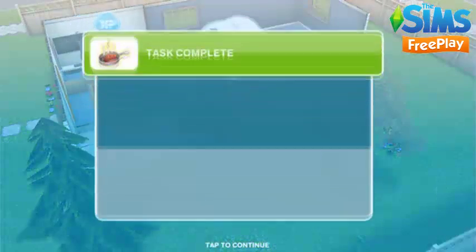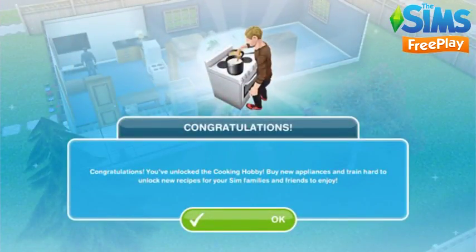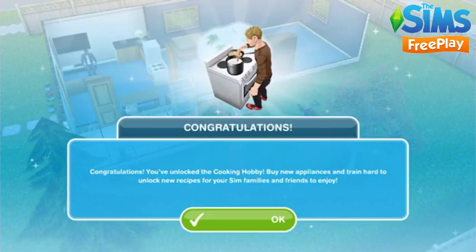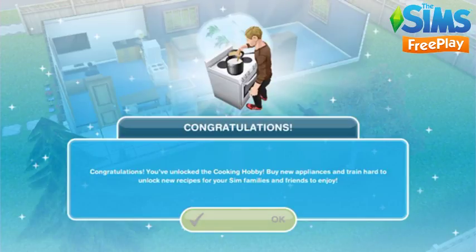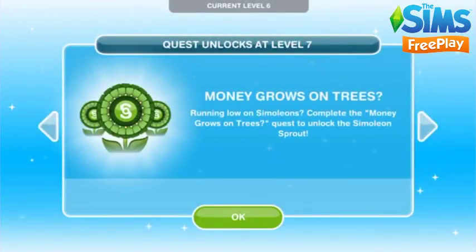Once you complete that task the quest is complete. You have now unlocked the cooking hobby. The first time you complete it you will unlock chopping boards, and after that you will earn 5 LP each time. It is my favourite hobby because you can earn so many LPs really quickly. I recommend just doing the shortest option, cheese and tomato on toast, which only takes a minute — you'll still level up the same as any other option but it allows you to complete it a lot quicker.